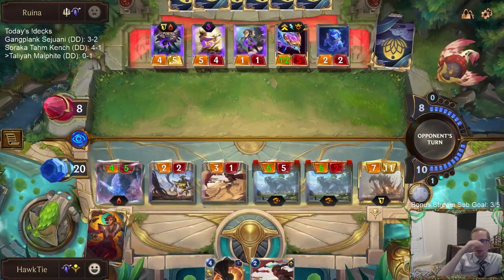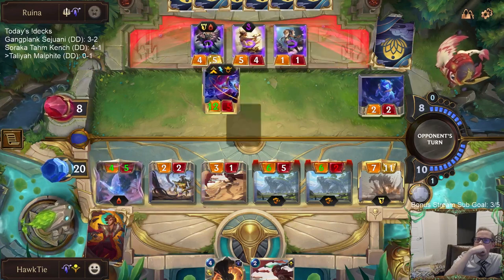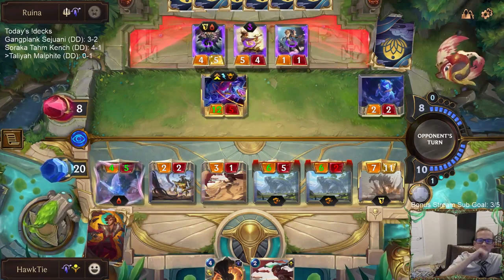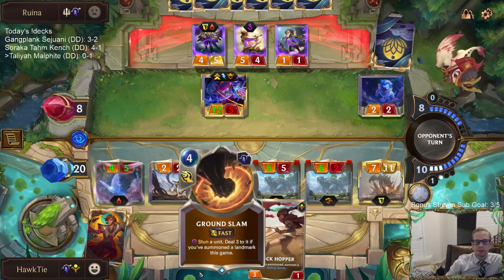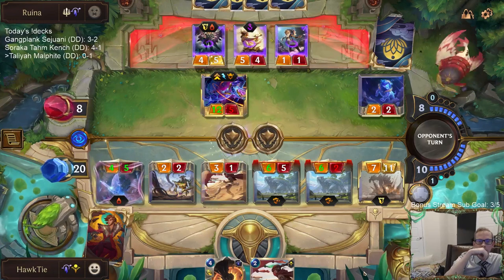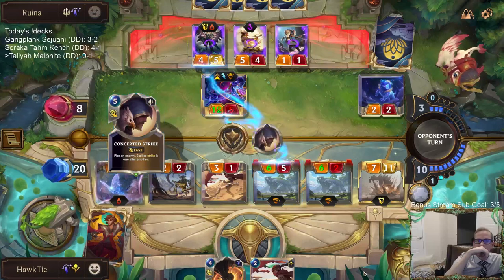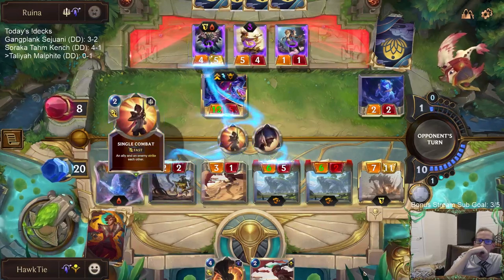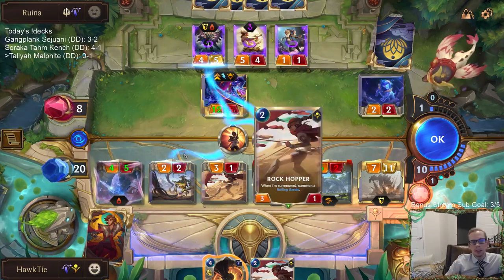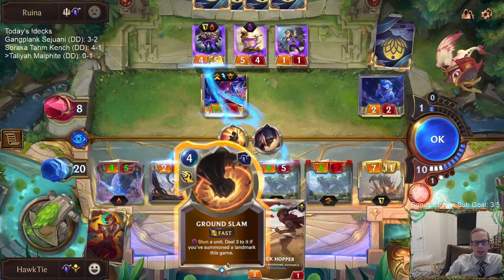I hope they have Judgment — I hope that's their plan, because then I can stun. No, I don't have two things. I guess Judgment's not the plan. Concerted and single. Stun a unit, deal three to it. So we did not do it — because they go to 12 and I do 10.